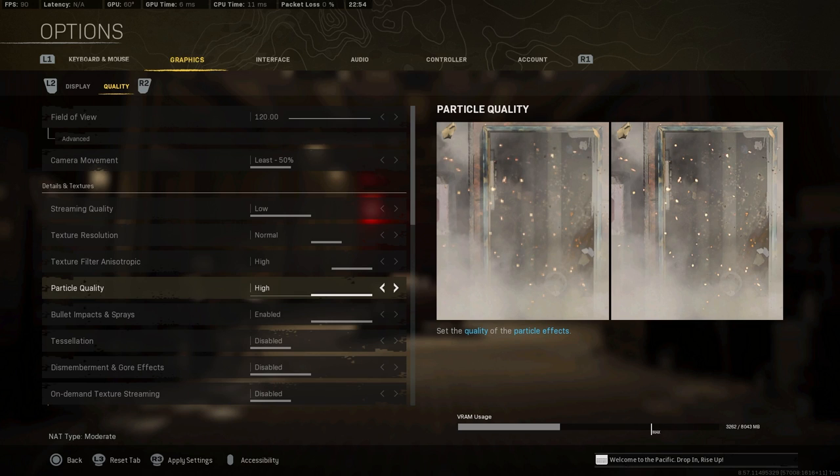Particle quality is a big one. I know a lot of people like to run it on low, but the blockiness when you're taking long shots or seeing fire is really off-putting. For the one to two FPS difference you get from setting it to low, just put it on high — it looks so much better and you won't have a headache every time you see blocky particles.